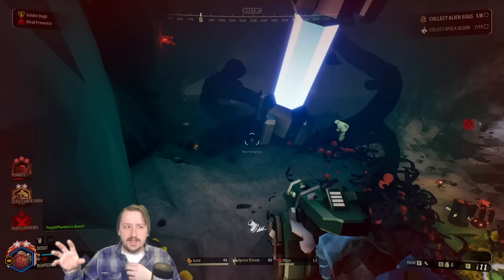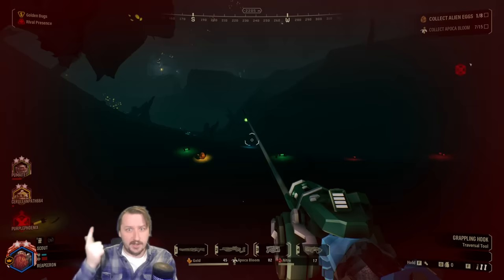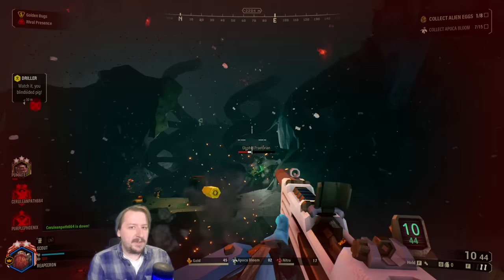Let's begin with our first overclock, which is Minimal Clips. Minimal Clips is a clean overclock for the M1000 and it's actually a really good clean overclock. It gives you a faster reload speed and a larger magazine size — both really nice. Just like basically every clean overclock build, you can build it however you'd like. This is the build I generally run with the M1000.